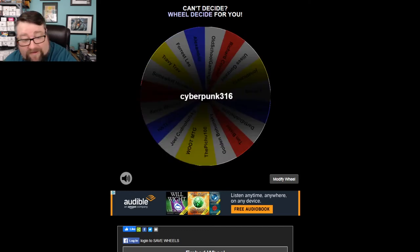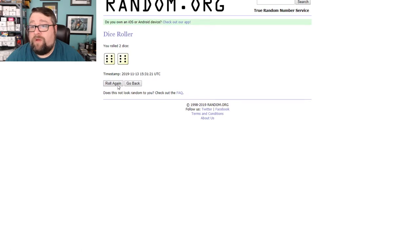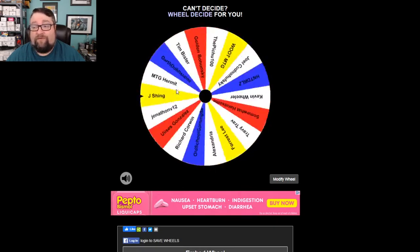Congratulations to Cyberpunk316! There's a pack here for you. We'll do sticky notes because my memory is horrific. We're going to find Cyberpunk's name, take it off the list, apply changes, and roll the dice again. This time we got a five — clicking the wheel five times. Whoever comes up wins a pack. Once, twice, thrice, four, and lucky five — congratulations to...